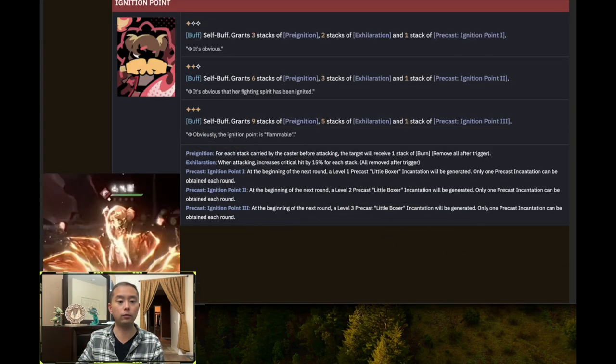Now we go over Spathodea, and this is where I tie together my argument that Isolde needs Spathodea — and Spathodea undoubtedly needs Isolde. For Spathodea, she applies a self-buff that grants three stacks of pre-ignition; the higher the buff level, the more pre-ignition stacks you can apply. Pre-ignition is important because this is how she applies stacks of burn: three stacks of pre-ignition means one punch will deal three stacks of burn, six pre-ignition to six burn, nine to nine. Acceleration allows her to hit harder when she crits.